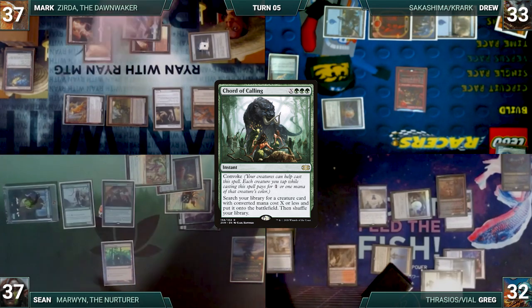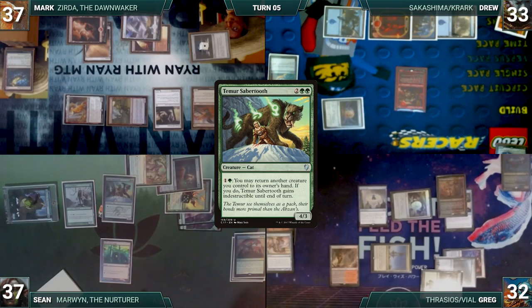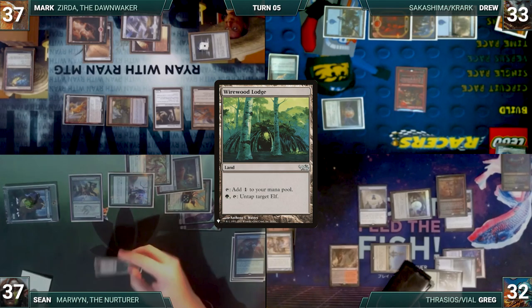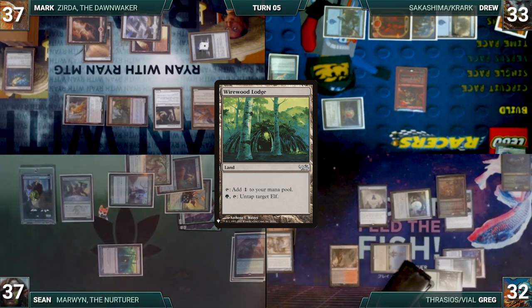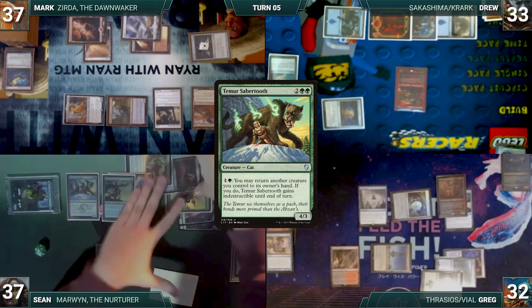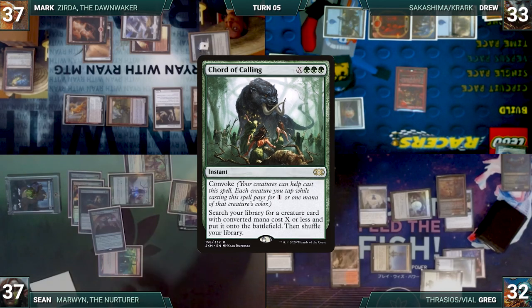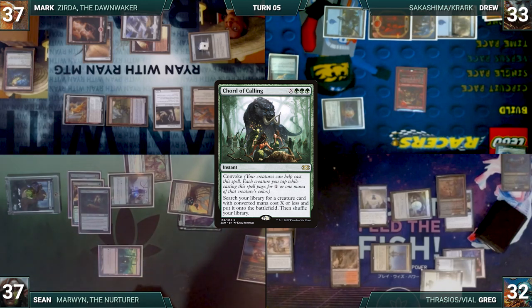Court of Calling resolves and Sean fetches a Temur Sabertooth onto the battlefield. He taps Finehorn Elves — Verity Circle triggers and Greg draws. Sean activates Wirewood Lodge to untap Marwyn and taps Marwyn for 4 green — Verity Circle triggers and Greg draws. Sean casts Hyrax Tower Scout, which enters and untaps Marwyn. He taps Marwyn again — Verity Circle triggers and Greg draws. Sean activates Temur Sabertooth to return Eternal Witness to his hand, recasts Eternal Witness, which returns Court of Calling from the graveyard. Unfortunately, Sean is just a few mana short of winning and has to pass.